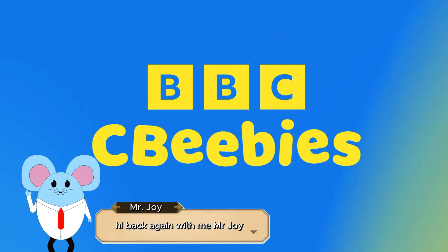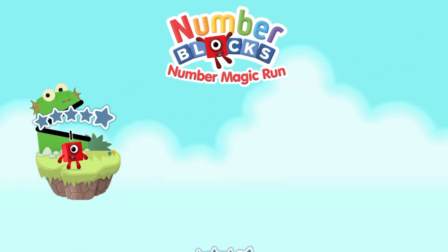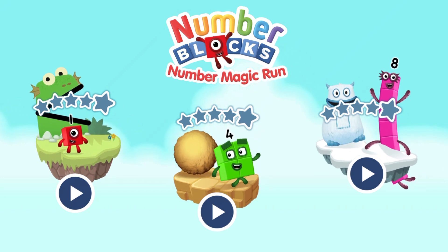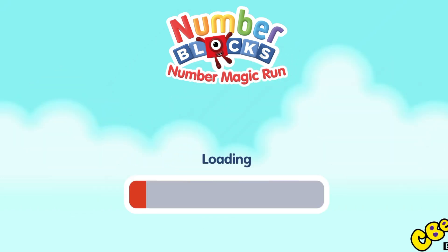Hi, back again with me, Mr. Joy. How are you today? Pick an adventure. One, two, three, four, five — Numberblocks. Six, seven, eight, nine, ten — Numberblocks. One, and another one is two. Numberland.